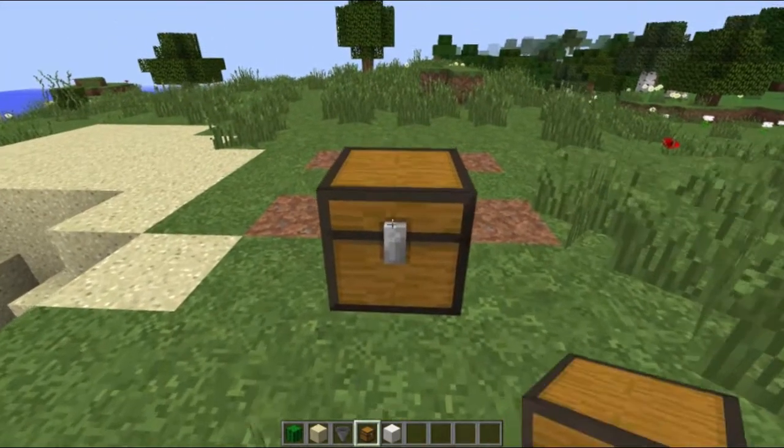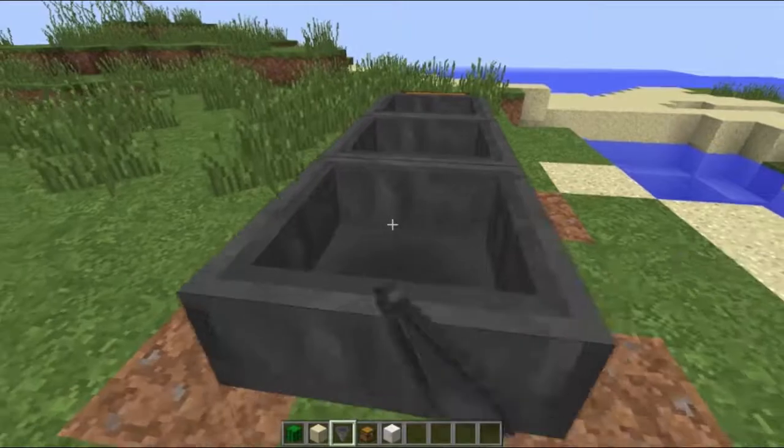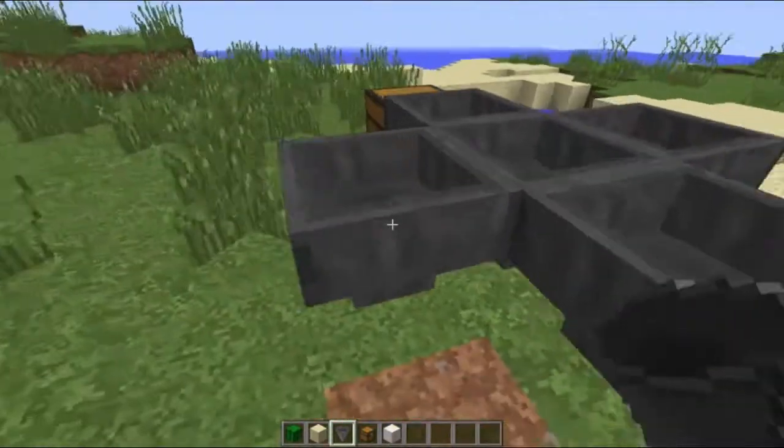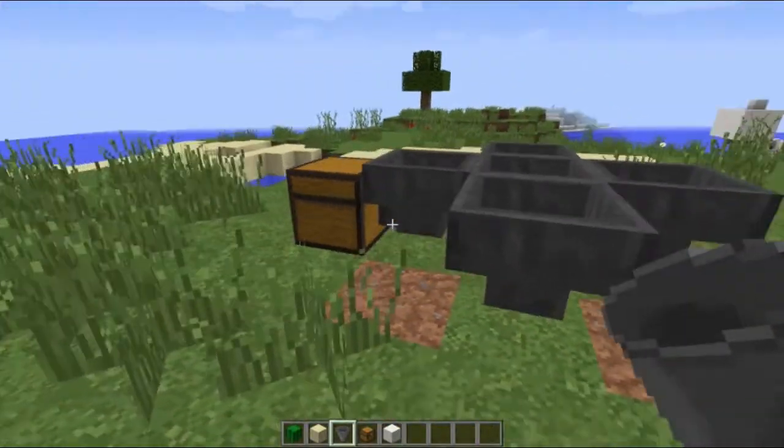So you place a chest like that, then you place 5 hoppers facing that chest. Whenever you drop something, it goes to the chest.